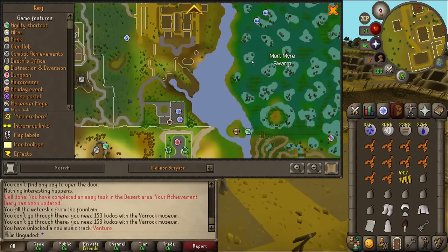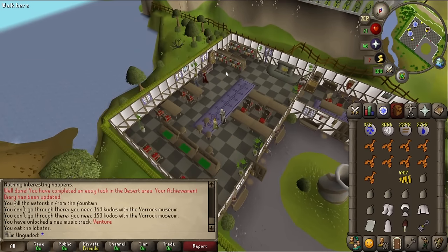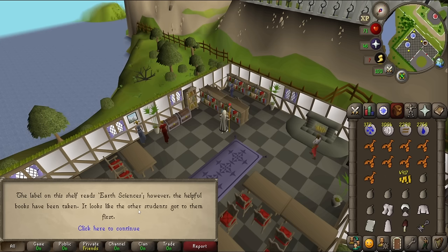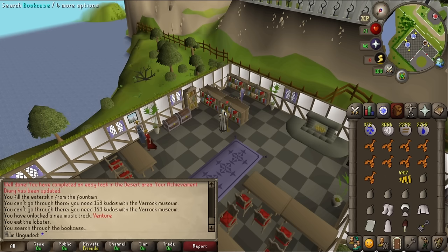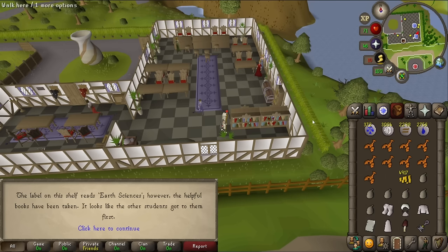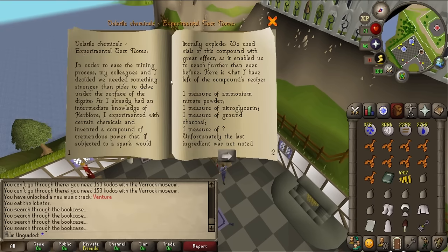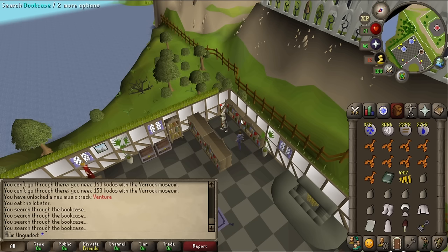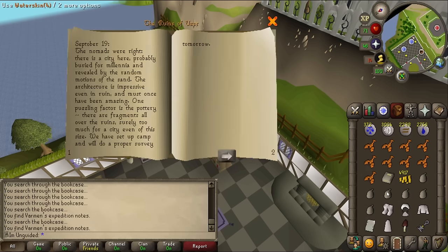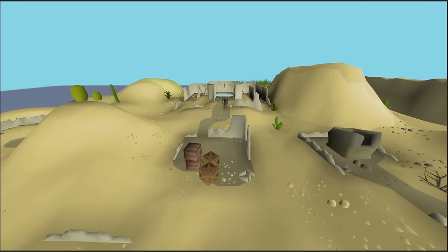In the library, searching the bookshelves - Earth Sciences, nothing of interest, nothing useful. Then I find Varman's Expedition Notes. Let's read this. The notes tell us the history of the city through his own findings whilst excavating the site. This is the tale of the city of Uzzah.